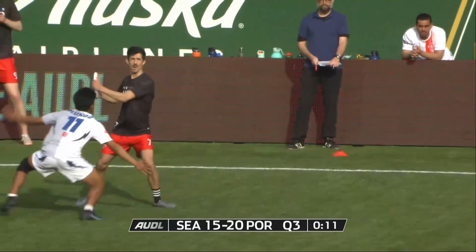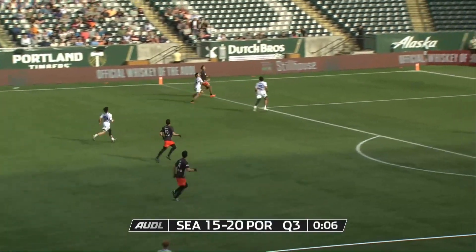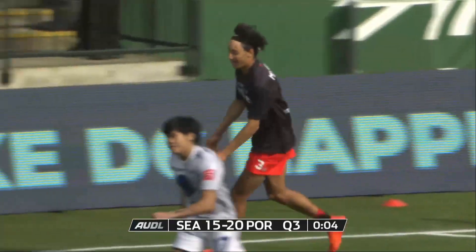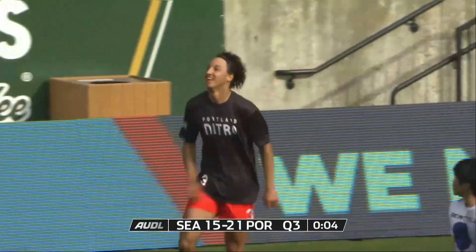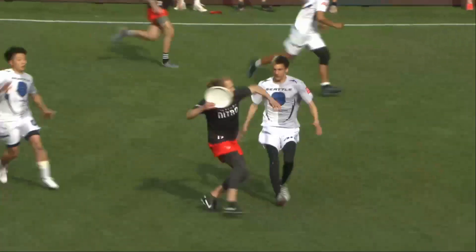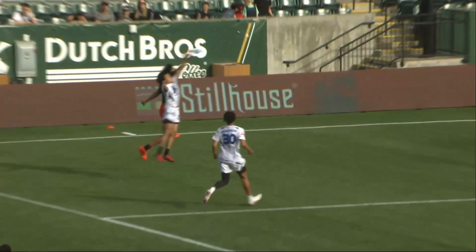Nitro definitely has some height advantages on most points, but it hasn't really paid off that well as most plays have come down to foot speed. Rafi Hayes throws up a disc and it's going to get pulled down by Keali McCarter — nice snag from him, celebration by the fans as Nitro open up a six-point lead.